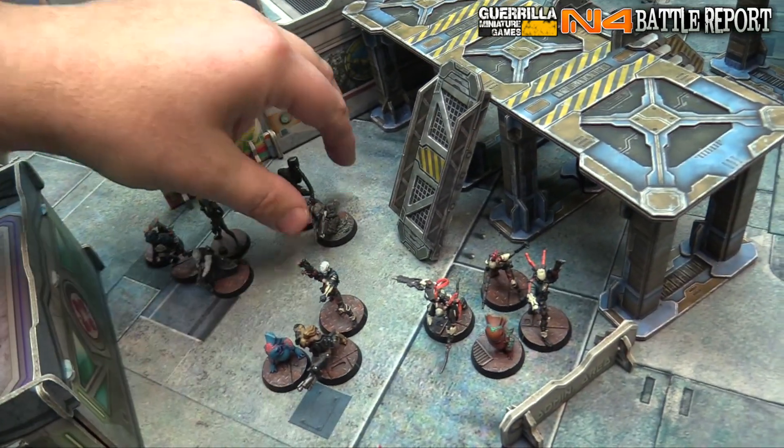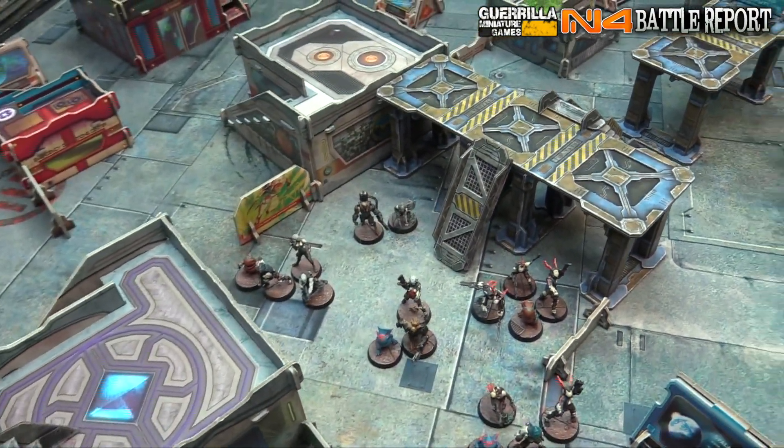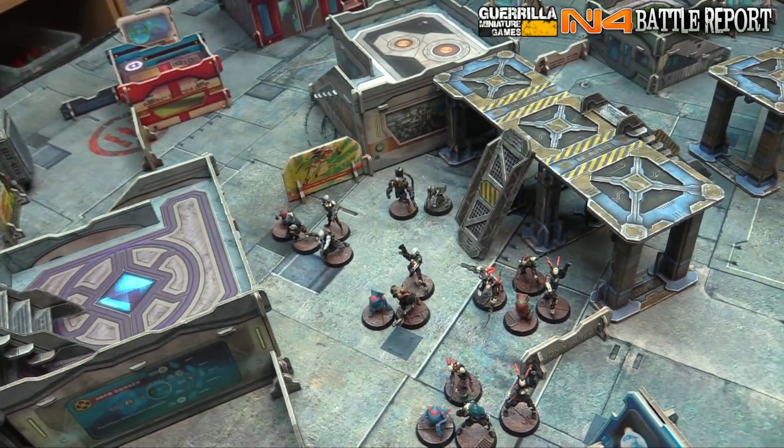And then over here, the Gaurail Spitfire with a symbiomate, a Kamail paramedic, and a McCall heavy flamethrower. Then the second group, we've got Eclipse system, FO, and a single solitary Chaxip auxiliary with heavy flamethrower.